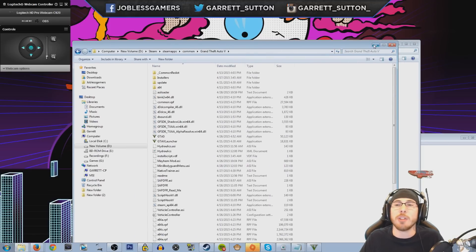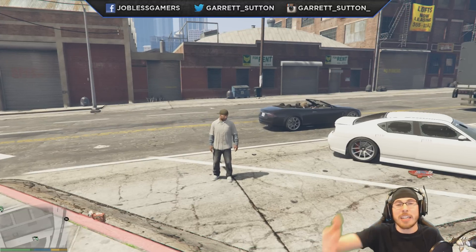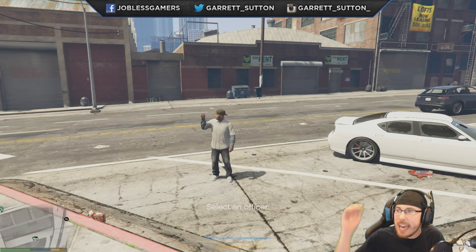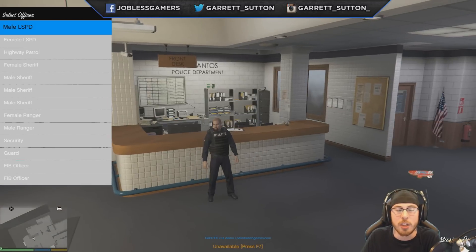Once you've done that, simply run the game. So with all that out of the way, let's jump right into how to get it running in your game. Alright, so as you can see we are in GTA V. Once you get in, you simply want to press F8. Pressing F8 will put you on duty. As you can see, we just loaded into the police department.